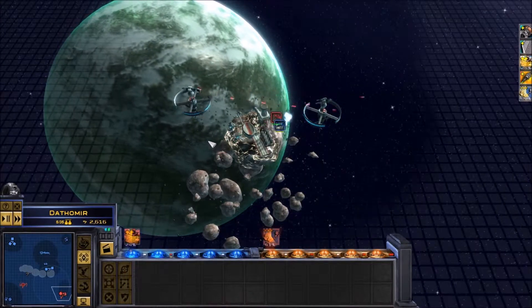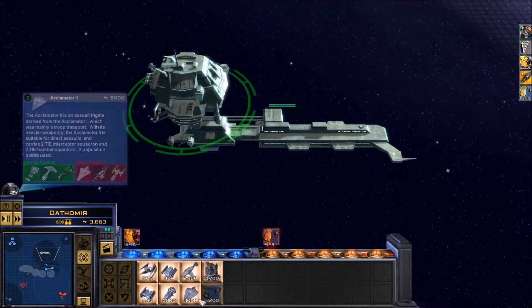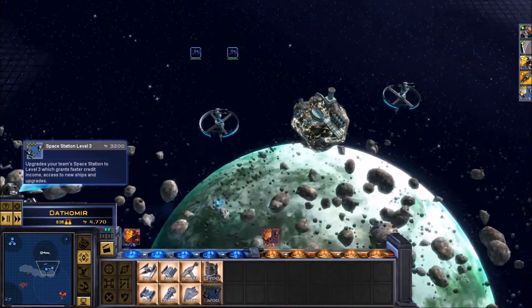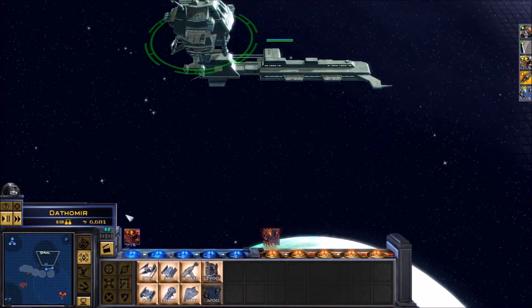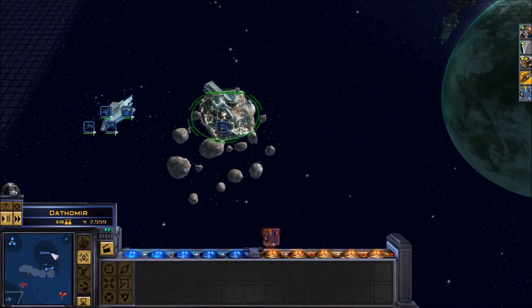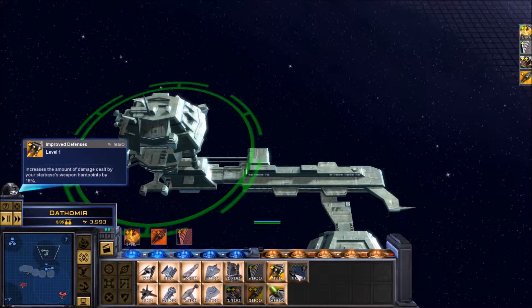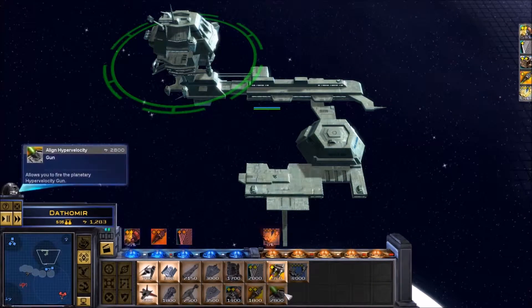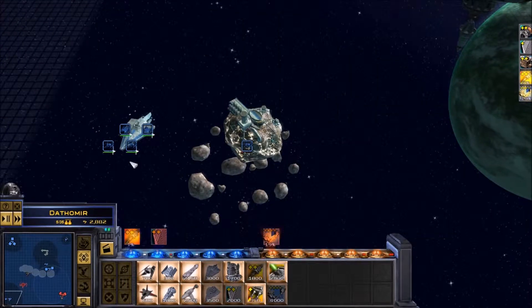We're being targeted. I copy. Head forward. Receiving message. Upgrade in progress, construction complete. Enemy space station has been upgraded. Upgrade complete. Upgrade complete, decoding transmission. Upgrade in progress. Upgrade complete, reporting in.